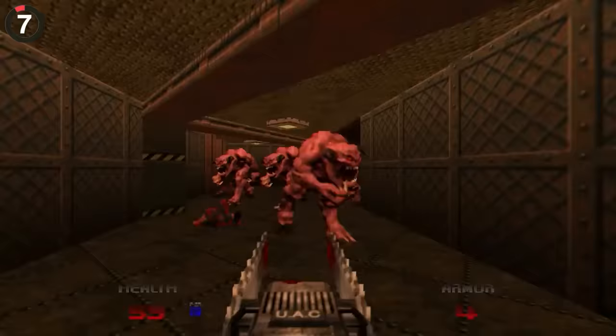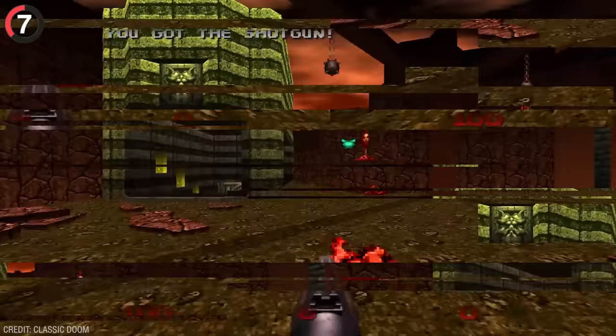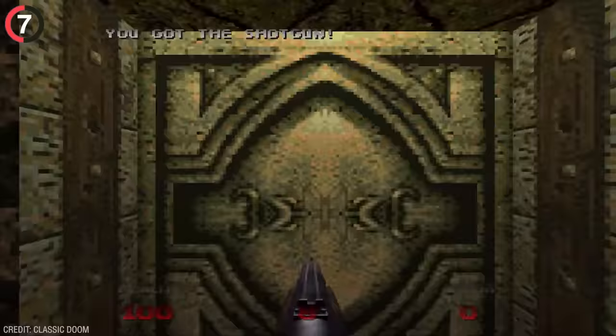A secret you aren't supposed to find has been hiding in Doom for 26 years. It's pretty hard to get into areas without any textures, but if you manage to do it, you'll discover bright red text from a dev saying: 'I suck at making maps.'